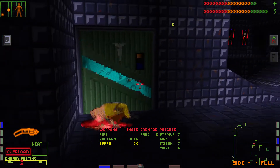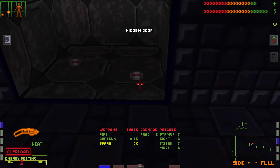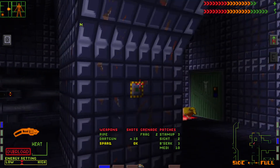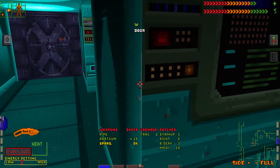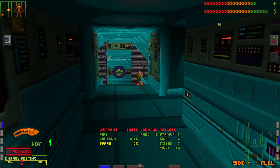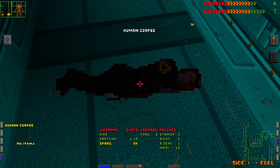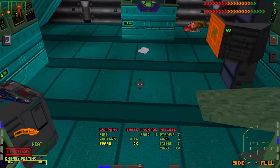One of the things the Online Help system does — the reason it gets turned off — is it will point out hidden doors. This is where we want to be because we're going to need the items in here. There's supposed to be a mutant — there he is. The game has enemies with triggering distances. We need to get in there.